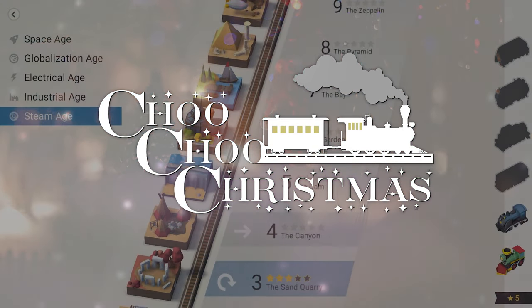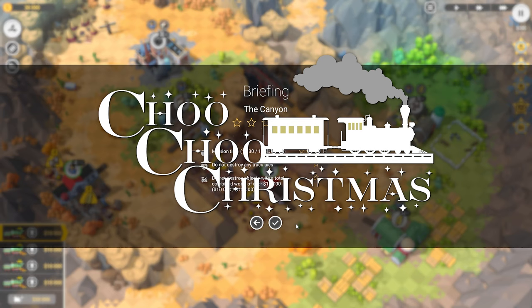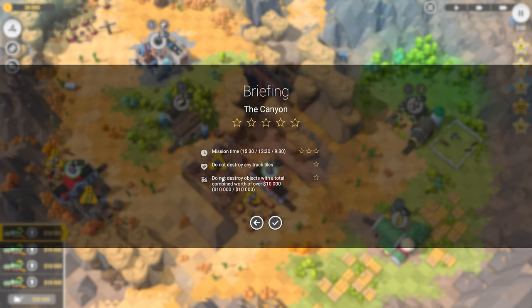Merry Choo Choo Christmas everyone, and welcome back to Train Valley 2. We're going to head into the Canyon chapter 4 briefing. The Canyon mission time: do not destroy any track tiles, do not destroy objects with a total combined worth of over $10,000. Got it.